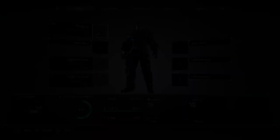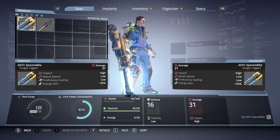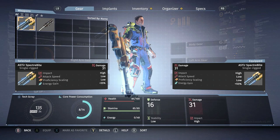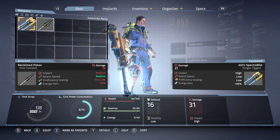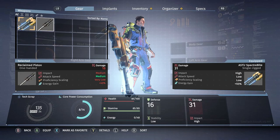I just got a new weapon - the reclaim piston. This is a single-rigged one-handed weapon; you can see when I equip it, it attaches to the rig. Looking at stats: 18 damage, 31 damage, medium impact, high impact - that's how capable it is to stagger enemies. Attack speed is self-explanatory. Proficiency scaling: as you use weapon classes you increase your proficiency, which increases the damage you do. It's a good idea not to stick with just one weapon but to cycle through them.